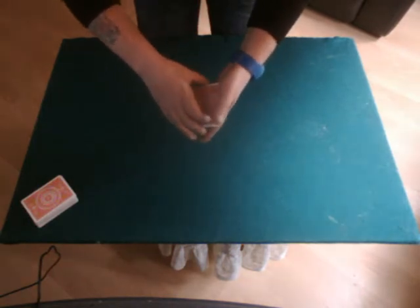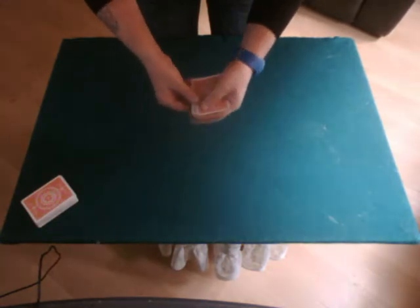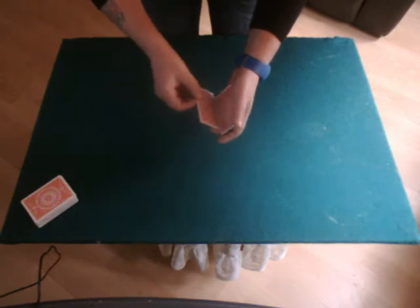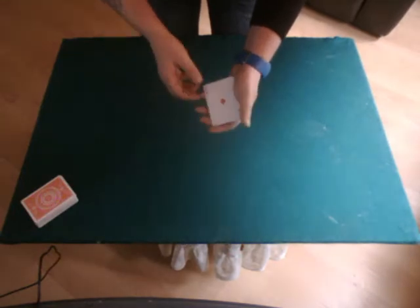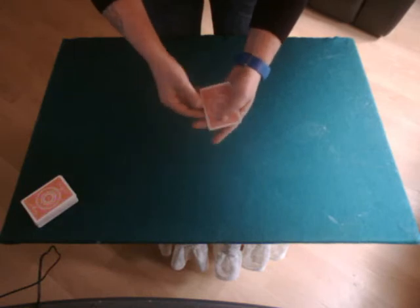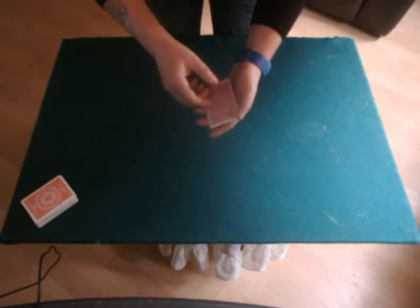So if I take the Ace of Diamonds, put it back to the bottom of the pack and reverse the order of the deck — if you have been following, you should know that that Ace of Diamonds has come back to the top. Now if I take that Ace of Diamonds and move it back to the bottom, that Ace of Diamonds will still come back to the top.